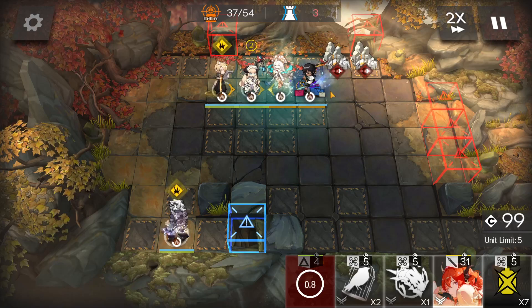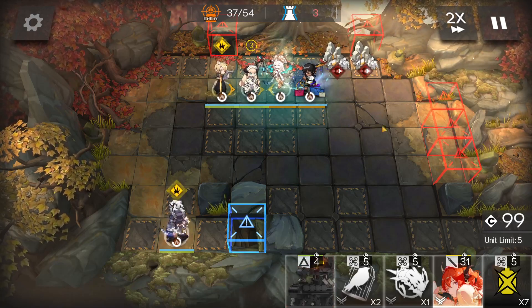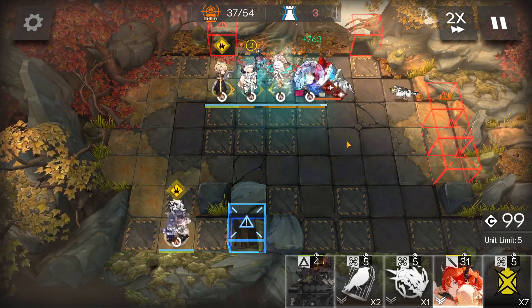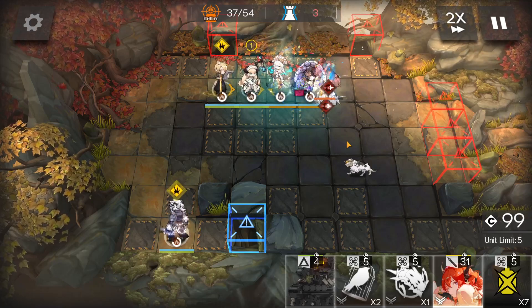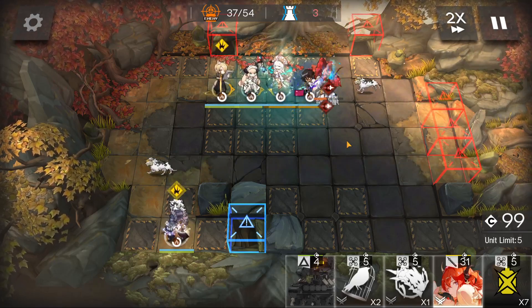The boss will also trigger: if you hit the boss from the front side, they will have damage reduction; if you hit the boss from the back side, they will have another shield. So both ways are problematic — the best solution is to insta-kill the boss.